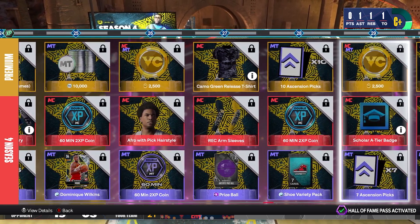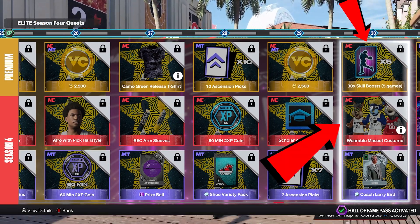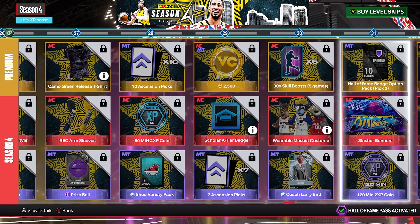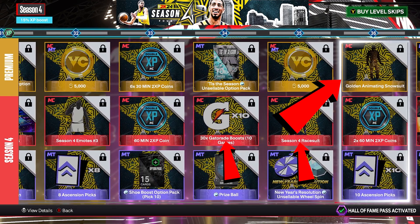Levels 27 through 31: more VC, 30 more skill boosts, and a mascot as usual. Levels 32 through 36: the VC gets higher — you get two sets of 5,000 each, six 30-minute double XP coins — that's a lot — and 360 double XP coins. Obviously 2K wants to help y'all in the stretch to hit level 40 with all these coins. You also get 30 Gatorade boosts, a race suit, and a golden animated snow suit that might look fire.